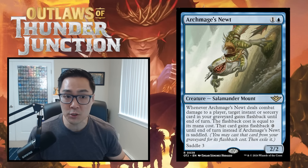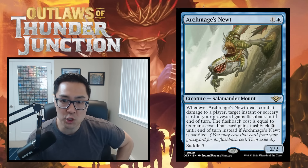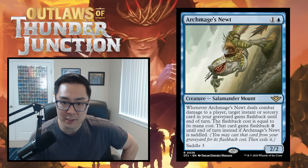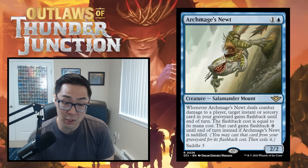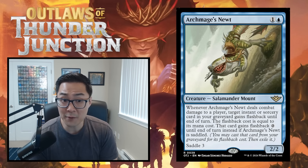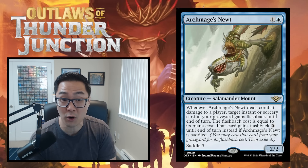First card: Archmage's Newt — one and a blue for a 2/2 Salamander Mount. Whenever it deals combat damage to a player, target instant or sorcery in your graveyard gains flashback until end of turn equal to its mana cost. If it's saddled, that card gains flashback zero instead. Without saddling, you can recast a spell paying its cost — great with cheap removal. If you can saddle it and connect, you get the spell for free.